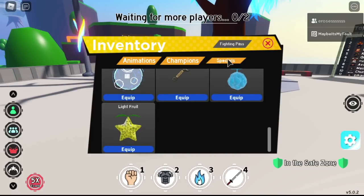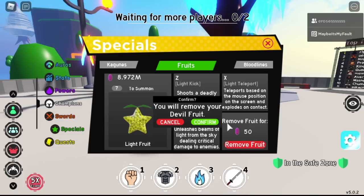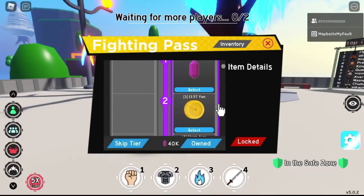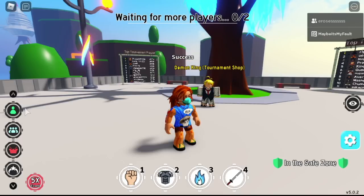Basically that's it. Now, everything that you buy since the update — not before the update. So if you have a light fruit from before the update, you need to sell it and buy it again. Let's check the inventory — see, it's there, so we can use it anytime.